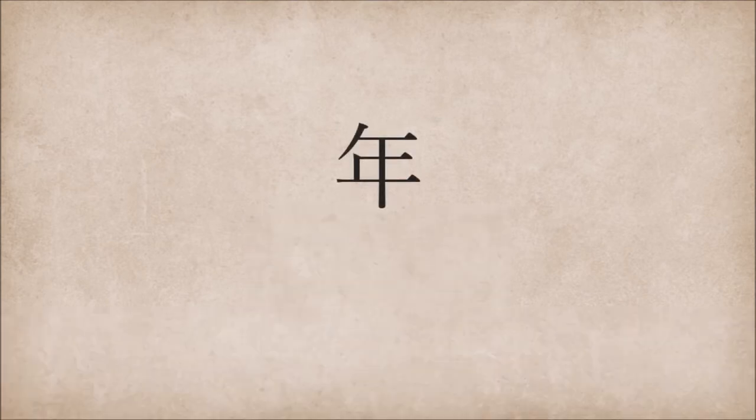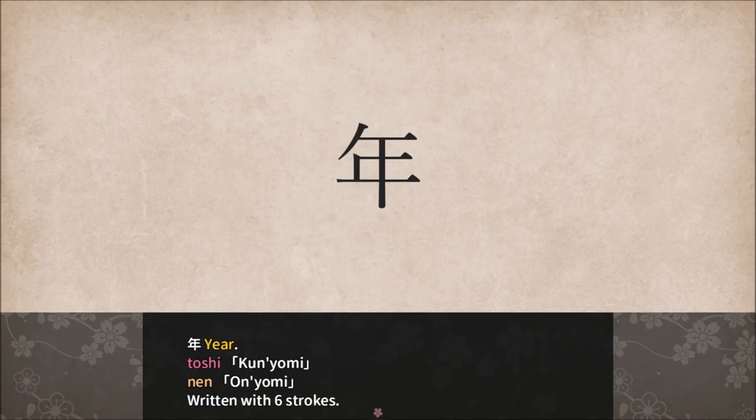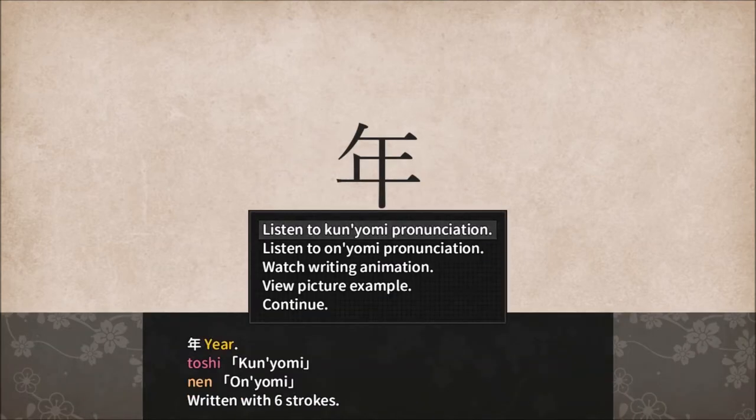Here comes the next kanji. So this one I don't know. Toshi. Okay, so this is a year. So there's definitely a theme for this. Toshi. Nen. Written with six strokes. The lower shape of year resembles a well. It is also similar to the kanji used for the word well. With this in mind, we say 'visit the well every year.' So it's using mnemonics to try to teach you. Toshi, Nen — that is year.